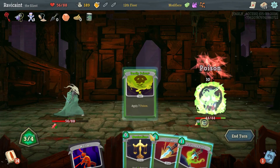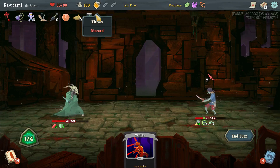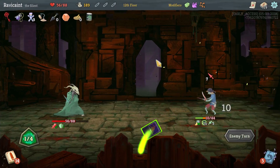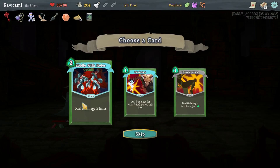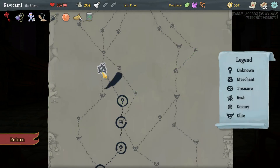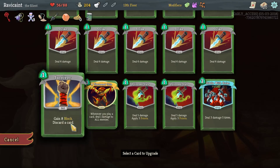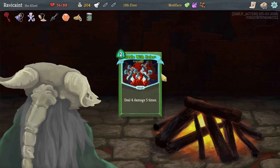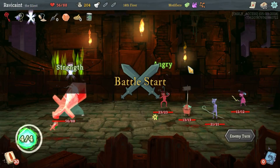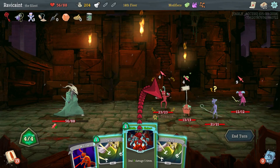We're going to Deadly Poison, Neutralize, Strike, and Poison Stab. We're going to throw this and he's going to die. Grab some more stuff here — let's get rid of the holes. Let's smith up a card, let's upgrade Riddle with Holes — that's 20 damage plus my strength modifier. That's 35 damage, so I can just straight up kill this guy.